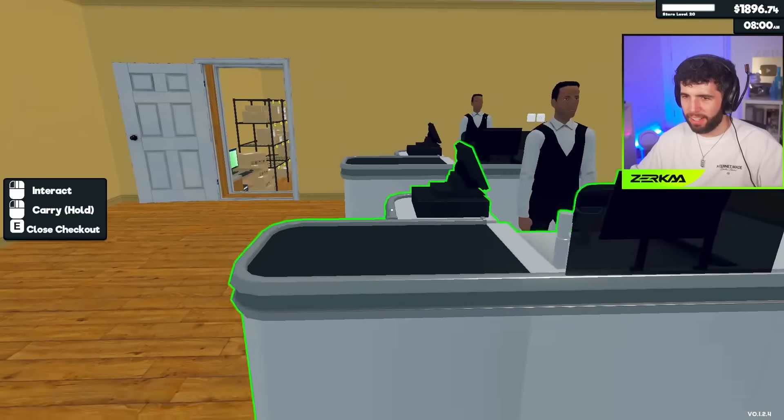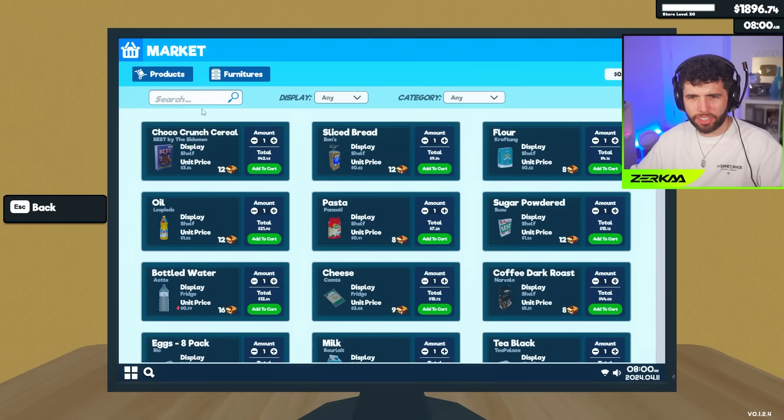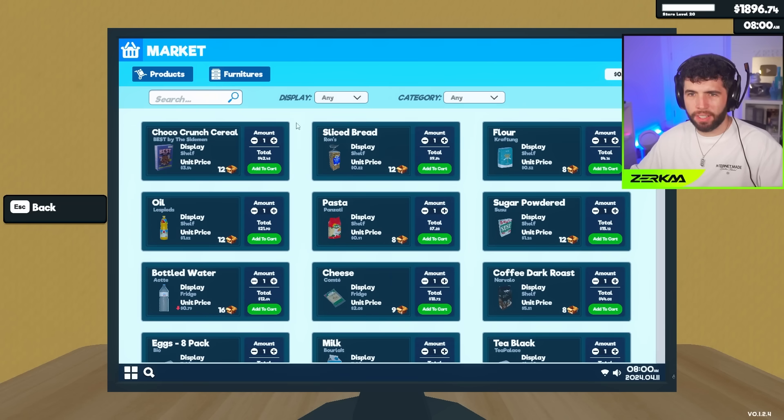There's my restocker and my two people working the cash registers. Chocolate Crunch cereal - Best - by the Sidemen, beautiful. And then you've got Trouble Punch, Prime Hydration, English hydration. Only one place for Prime currently unfortunately, we haven't managed to get the rest of the stuff in.